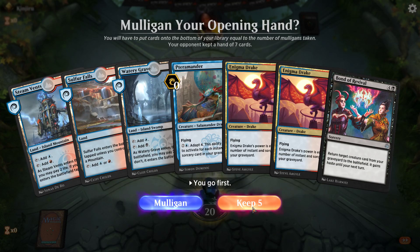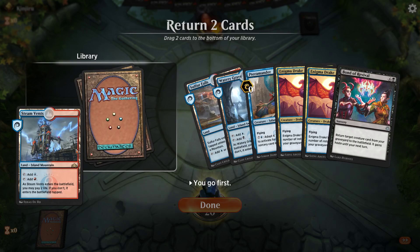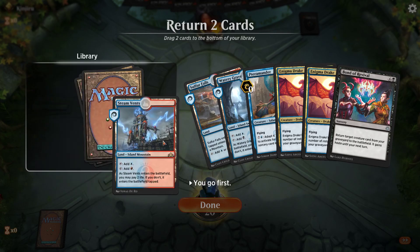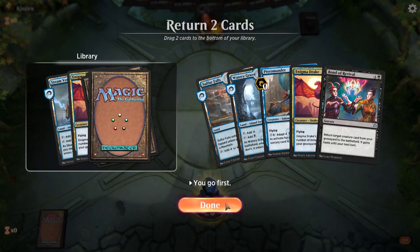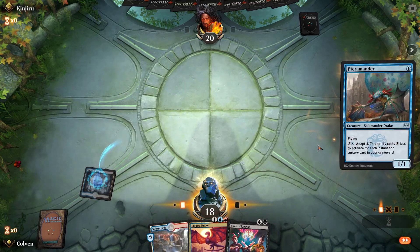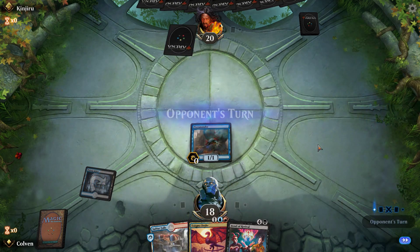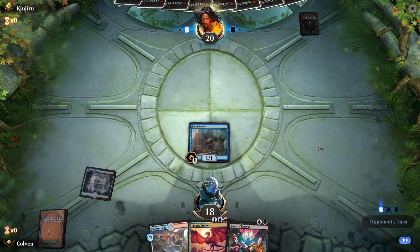That's better. We're going to throw the Steam Vents back. The Enigma Drakes we can get out on turn three but they're kind of useless right now. I'm going to throw one Enigma Drake back, keeping the Bond of Revival because it is one of our key cards we want to keep in our hand. This isn't a great hand — it almost makes me wish I would have kept my first one, even though it was slow.